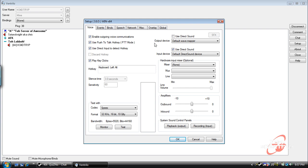Output device: default wave mapper. Input device: default direct sound device. And I have checked off 'use direct sound.' Hardware input mixer I have set to none, and the drop-down boxes here are blank.